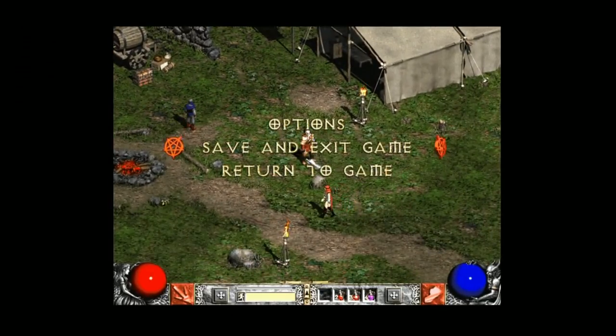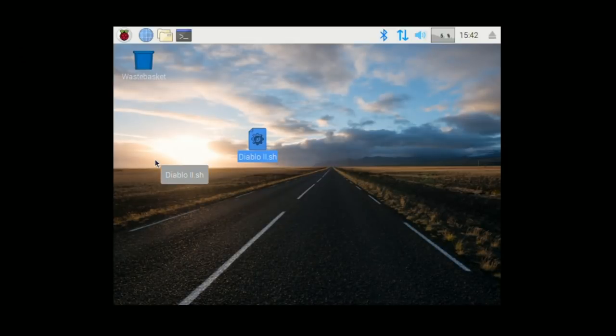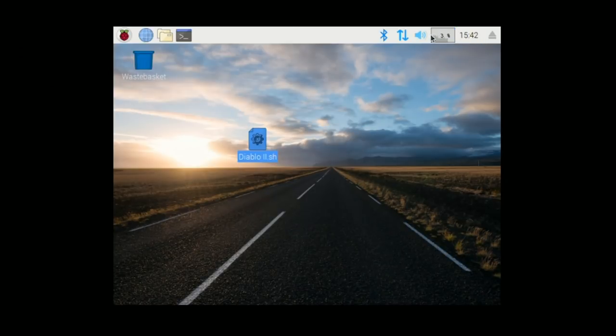So there you have it - Diablo 2. Save and exit game should bring you back out. If you press escape in the menus, that is an exit command, but once you're in the game the escape will not exit the game. So you don't have to worry about accidentally hitting escape once you're in the game. We can go ahead and see our CPU performance here - it was not even getting 50%, now it's down to nothing. It looks like it was about 30% up to 50% at the highest while running through those levels.